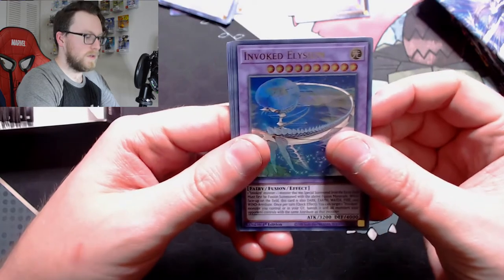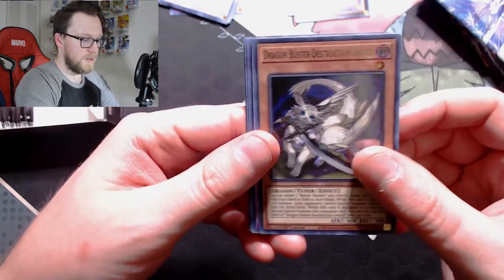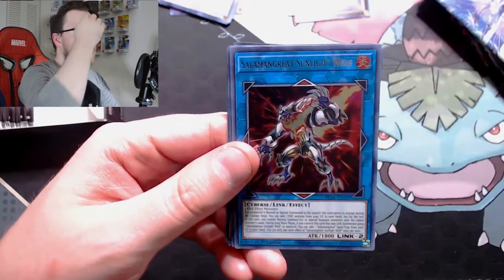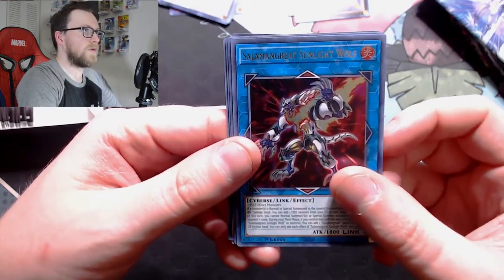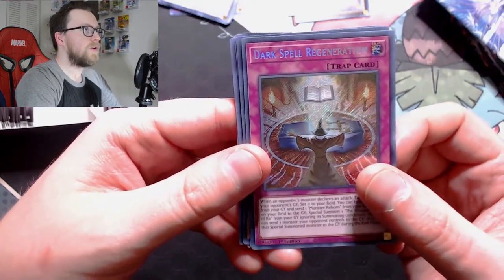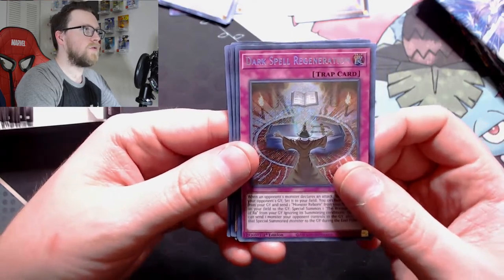Invoked Elysium, Dragon Buster Destruction Sword — excellent reprint, needed a rarity bump — Invoked Caliga, Salamangreat Sunlight Wolf. We play Salamangreat here and I was really looking forward to this reprint. And Dark Spell Regeneration — this is supposed to be the Winged Dragon of Ra support. I think it's a little late on these, but it's a cool card nonetheless.